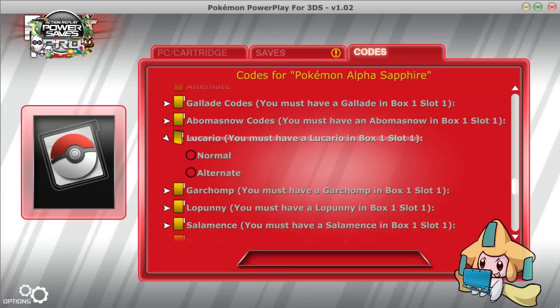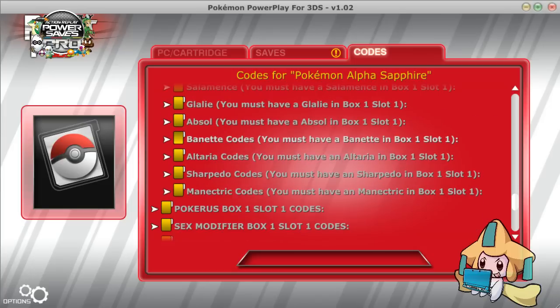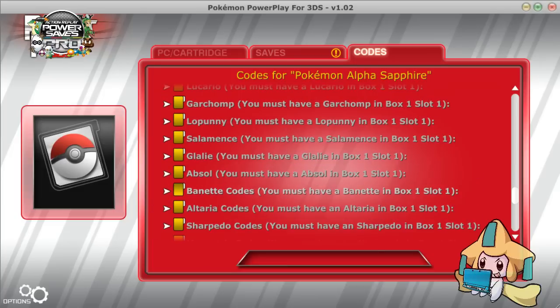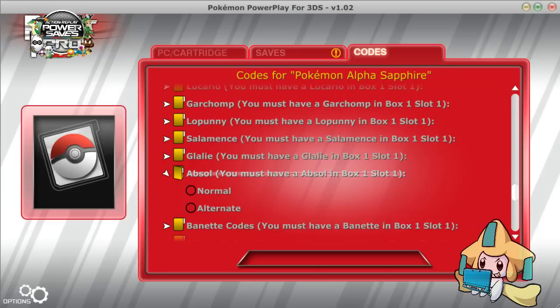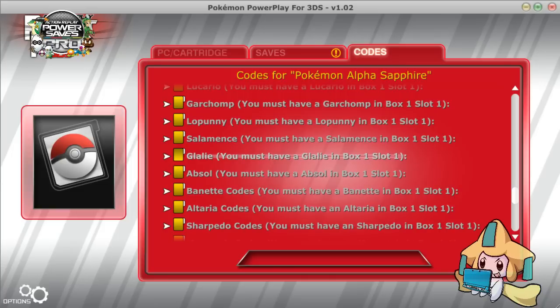They added a whole bunch of alternate form codes for all the megas. It doesn't seem like they did anything that's not megas — they all just did megas. So you can get a whole bunch of permanent megas now. You can't use these online, and you can't use them in the Battle Maison either.